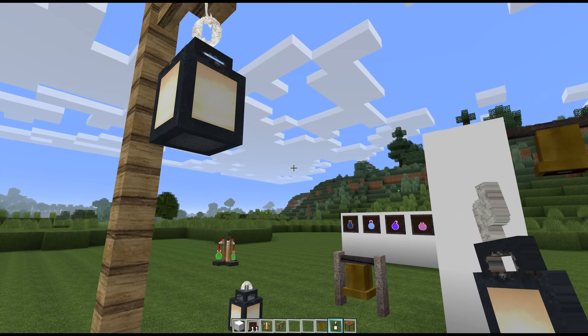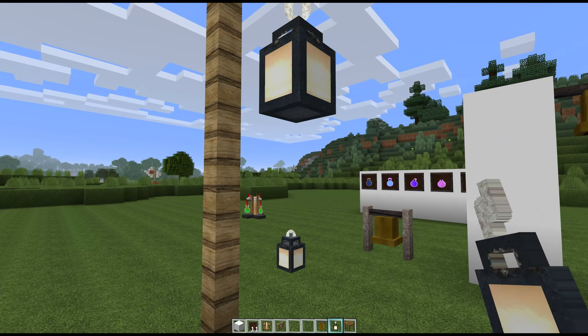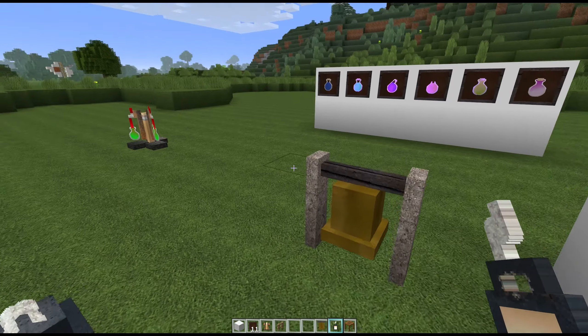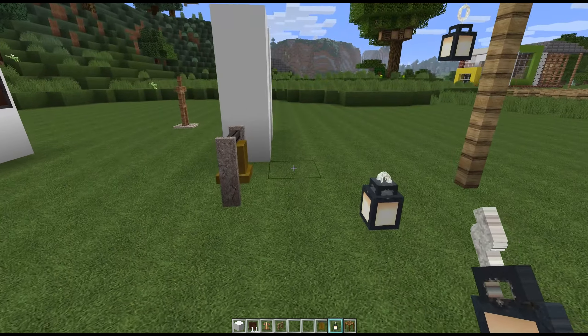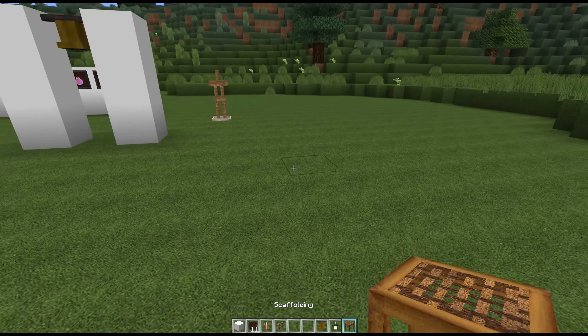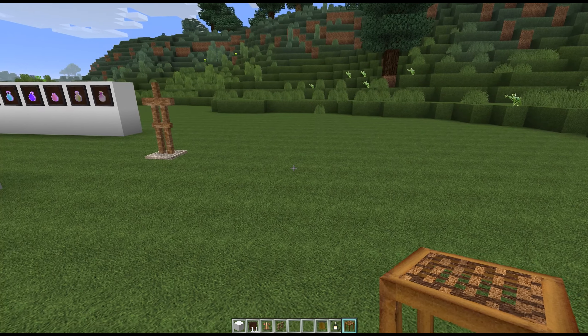There's a lantern and it moves — I'm really excited about that one because I didn't know how I was going to do it and I was worried, but it worked out. The bell worked out, and the brewing stand ended up being the most challenging thing ever. Last for today is scaffolding.